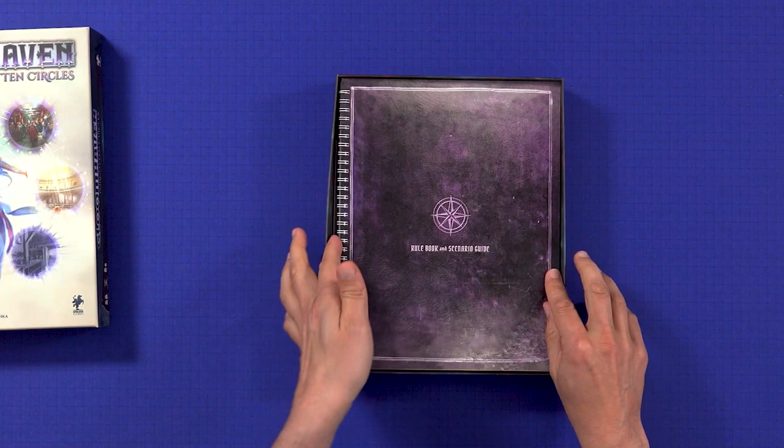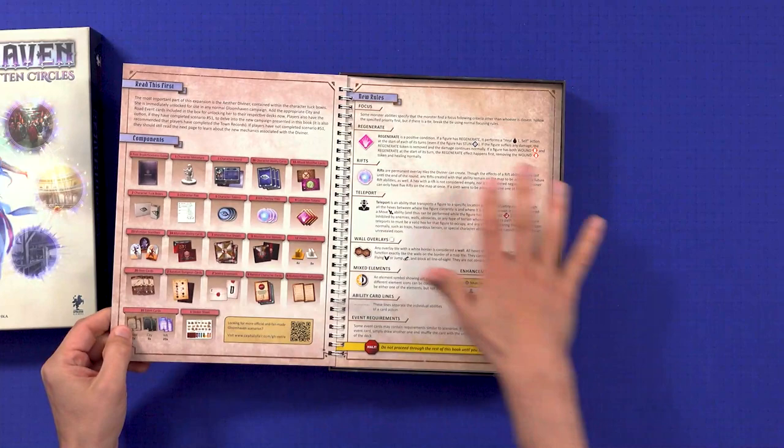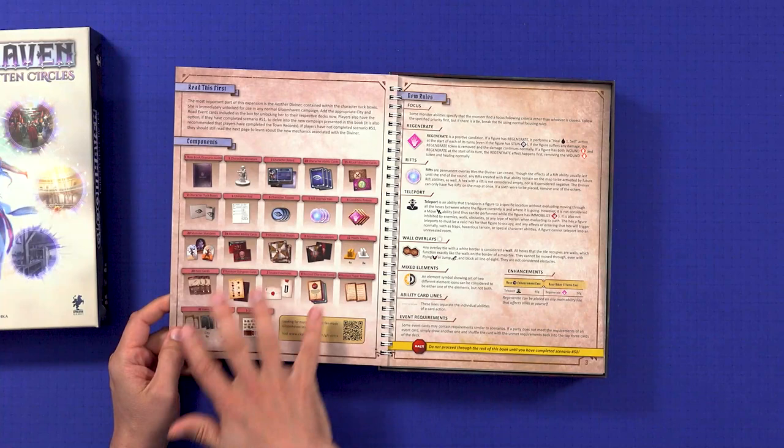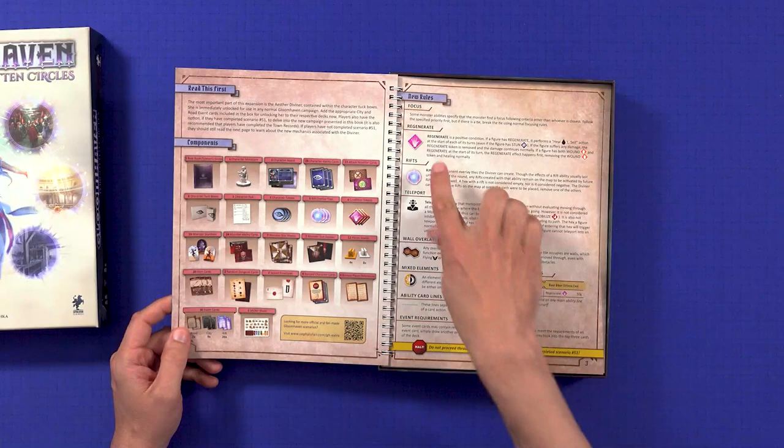We have the rulebook and scenario guide, exactly as it says. I'm going to try to be careful not to give many spoilers away. The first couple of pages are rules only. There's a components list of everything in here. There is one new character included in the expansion, which is the Diviner, and the new rules tell you what the Diviner can do.